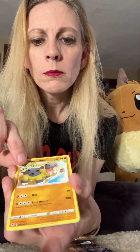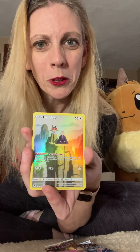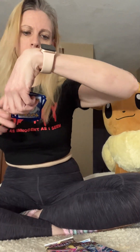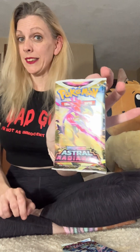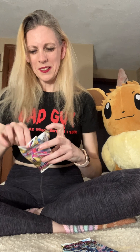Quillava. Heavy Ball. Hippowdon. Hisuian Voltorb. Rufflet. Ponyta. Rowlet. Bronzor. Oh, there's the Hoot Hoot Trainer Gallery! And Avalugg — Hisuian Avalugg, one I haven't seen very many times. And it's spirit fingers Typhlosion again — fancy fingers! Another code card.